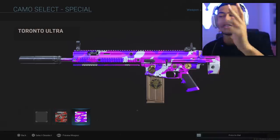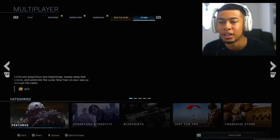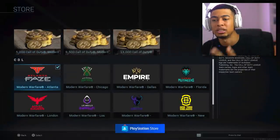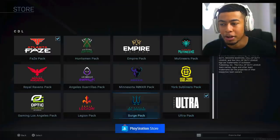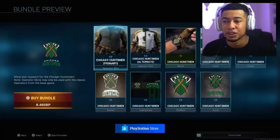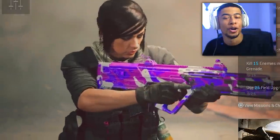I've got the FaZe one and the Toronto Ultra one — this one low key looks the best to me. In the store you can go to the franchise store and buy a bunch of camos. They've added them for the competitive and college teams. There's the Optic one as well, and it comes with an outfit too which is pretty cool. There's a bunch of different stuff they've just added.